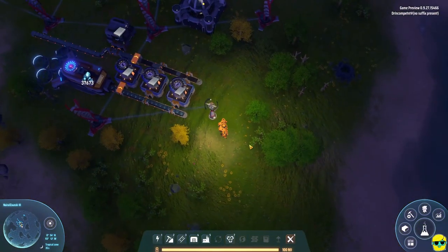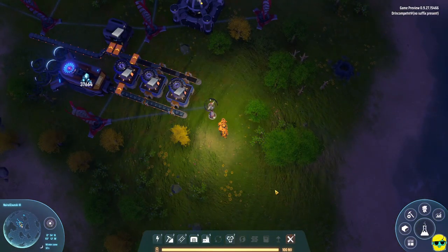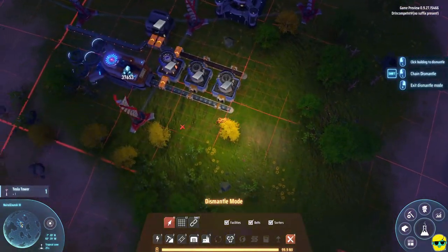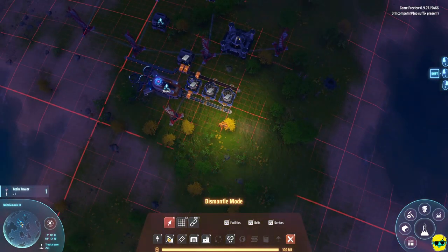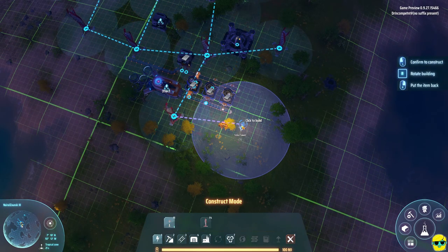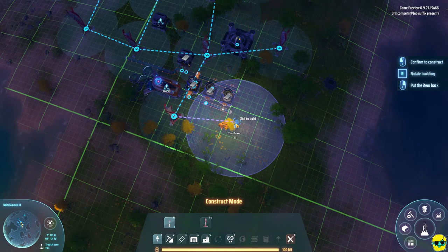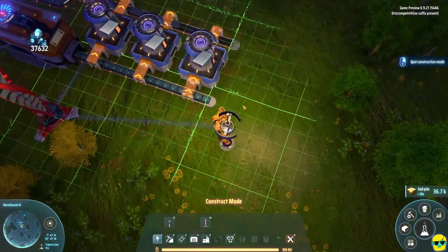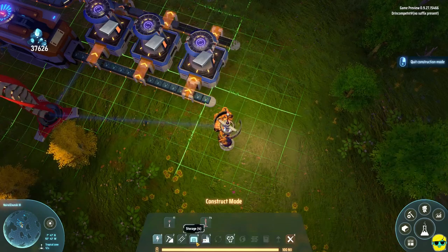So let's get into that. I'm going to push X to get rid of that Tesla tower. You'll see that hurts our power temporarily but that's okay. I'm going to click number one for power and I'm going to move this so that it's not in the way, because what I want to do is build some more smelters.